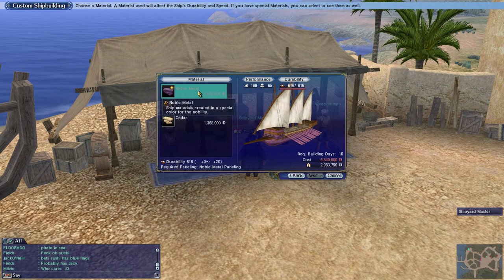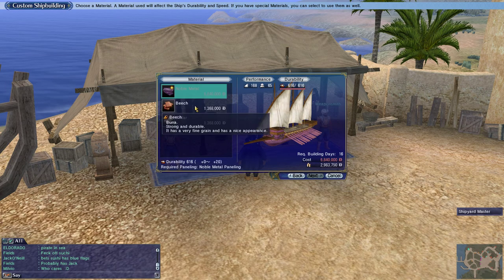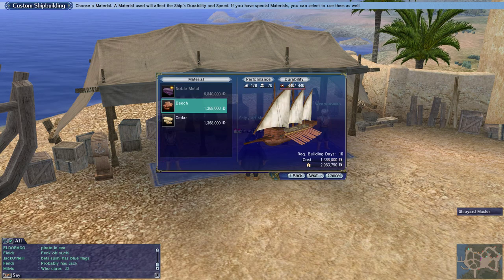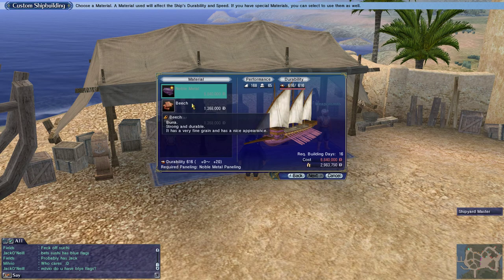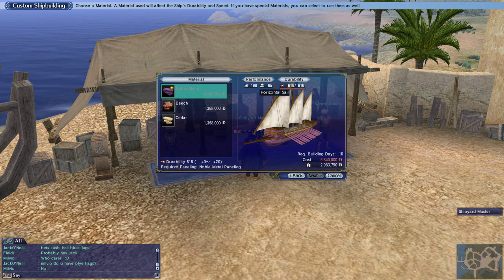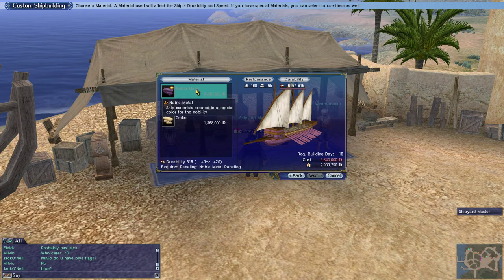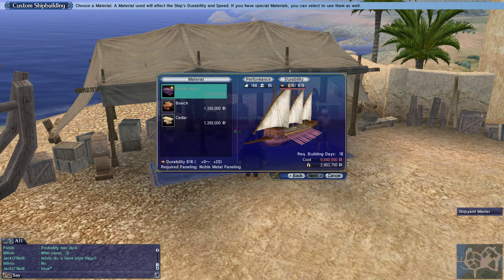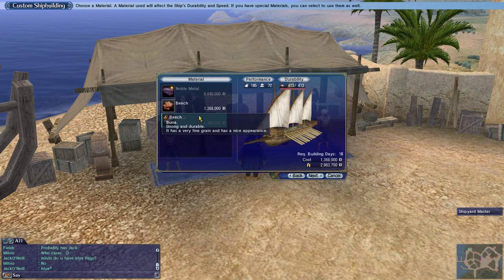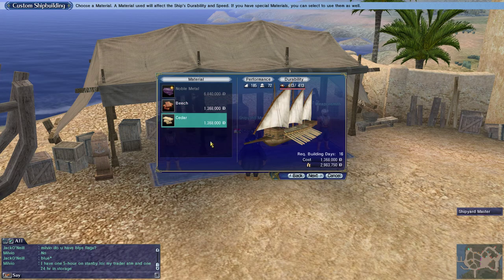I happen to have noble metal in my inventory, and that would make the ship more durable. It would lower its vertical and horizontal sails but give it really high durability. It looks like it would give a purple or pink color to the ship and add up to plus 20 durability. As long as you have the metal or the kind of stuff you want in your inventory, it pulls this up and lets you make the ship the way you want.